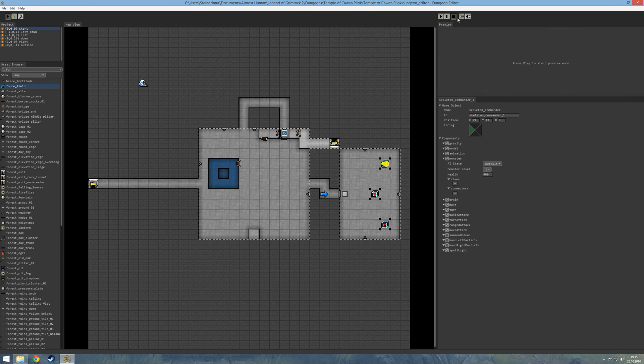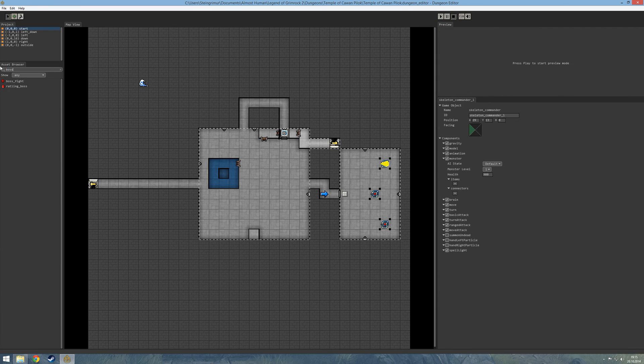So let's hook this up to a boss fight. How do we do that? We add an entity into the map called Boss Fight, like this. And since this is a two-stage fight, I will add two.